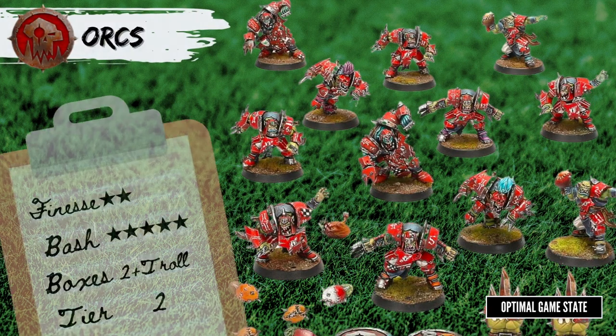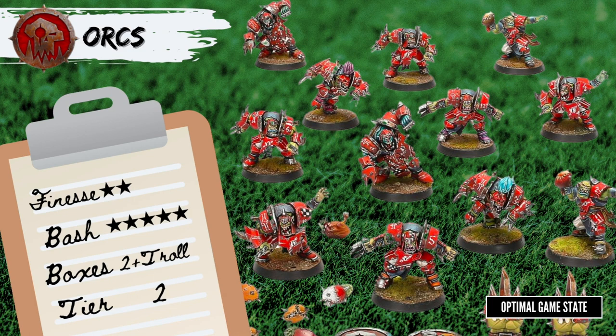First up, the Orc team. The box has 2 blitzers and 2 black orcs, but you really want 4 of each — these are the backbone of your list. You can also take up to 4 goblins, which are not included in the box at all. The blitzers are fast at Move 6 and are great at taking down ball carriers or carrying the ball themselves with their block skill. Meanwhile, the black orcs — or big guns as they're now called — sit on the front line with Strength 4 to wreck your opponent. You can add to this mayhem with a troll, making that front line pretty terrifying.